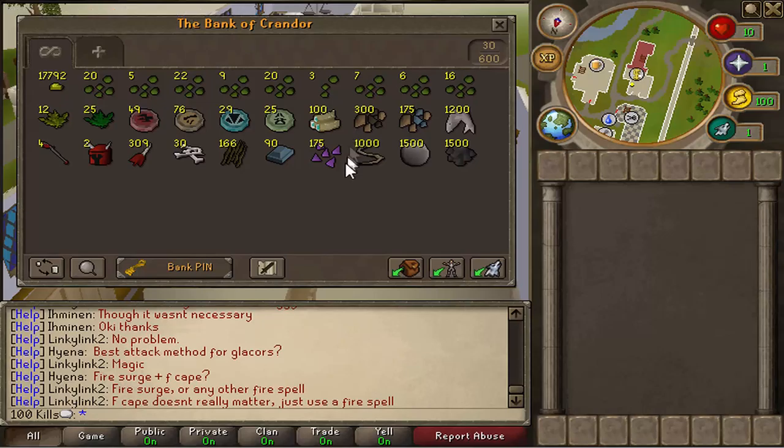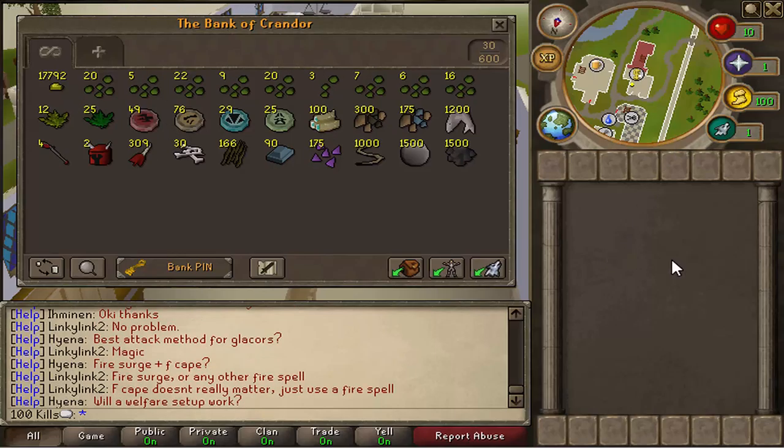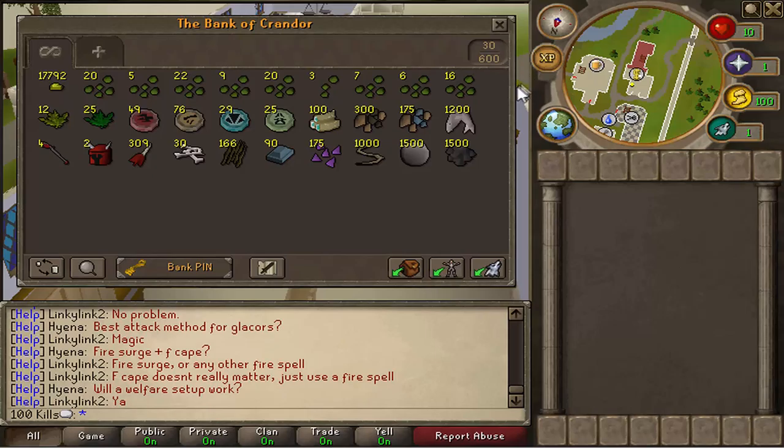Zolra is a really good boss if you're an Iron Man, because just take a look at what I've got — it's kind of like Raw Sharks, they're all skilling supplies almost. Raw Sharks, Coal, Magic Logs, Seeds — it's perfect for an Iron Man account. But for a main account I probably won't be going back there any time soon, because if I haven't had a drop in over 100 kills then I just don't have the patience for it to be perfectly honest.